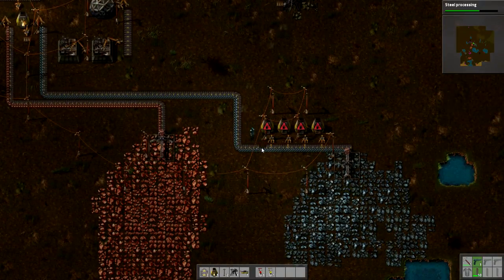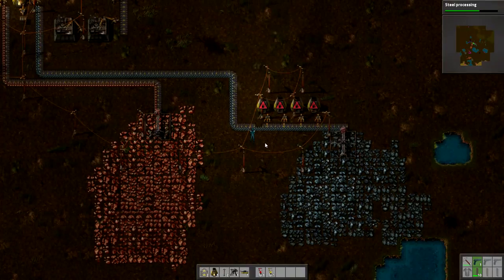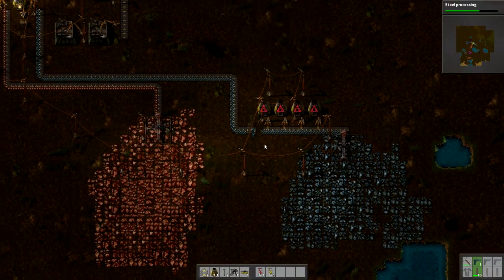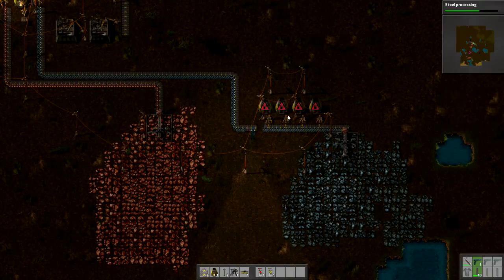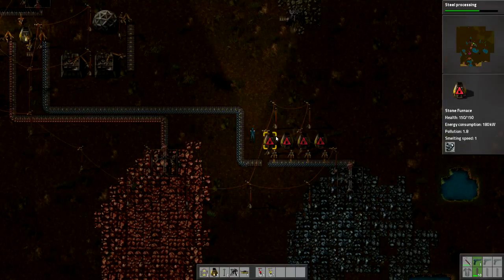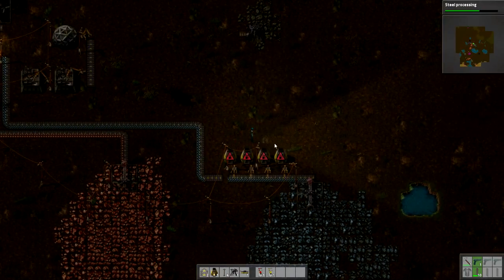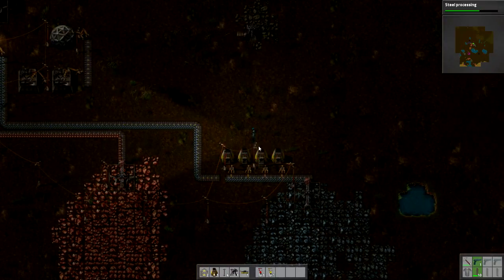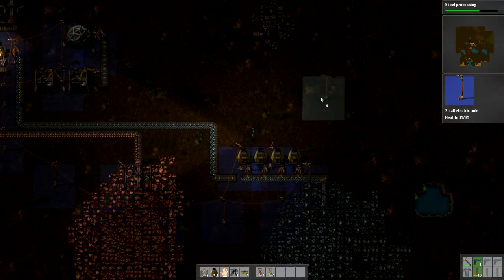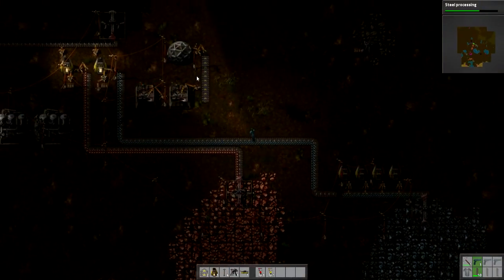So first of all, getting rid of that, and I'm going to let that trickle away for a while. We need fuel over here for these. I'm going to have to move these poles. Those are all covered. Okay, great. So you can see this iron's going to get eaten up here.